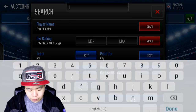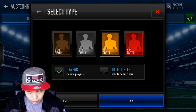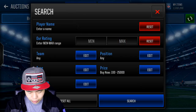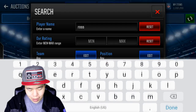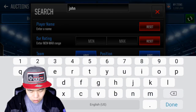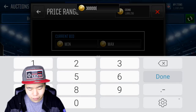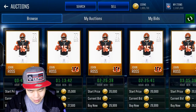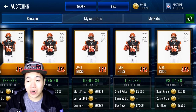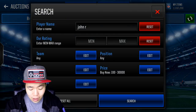So the first specific filter we're going to look at is John Ross — he is probably the fastest gold receiver in the game. He is definitely a gold player. Let's see where he's at. There's none on the auction house right now, so 30K is probably how much you can see one for. If you want to buy one, if you can snipe one for 20K, that's about the amount you want to snipe them for, and you can sell them for about 27K. You will make some instant profit from there.